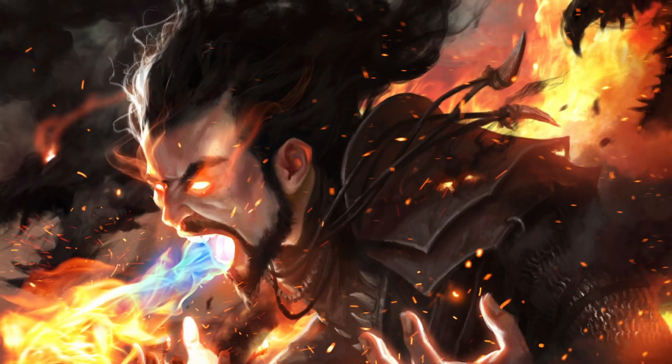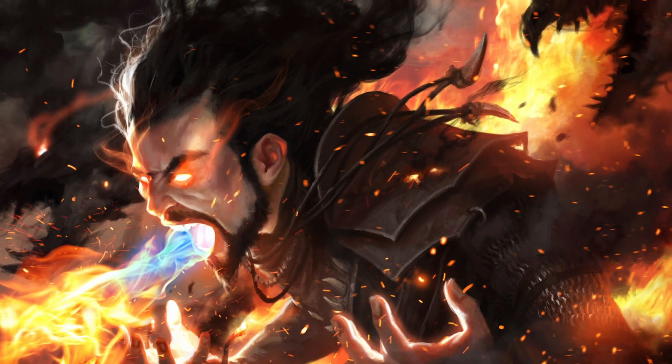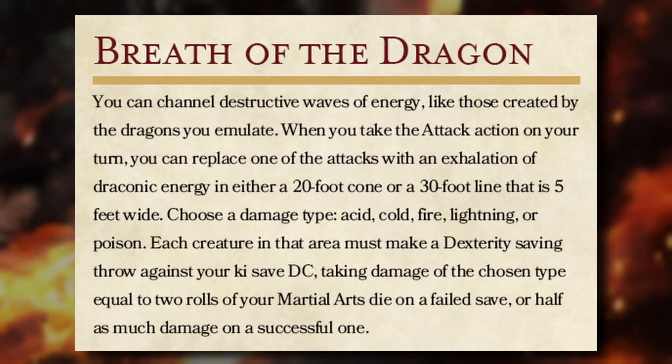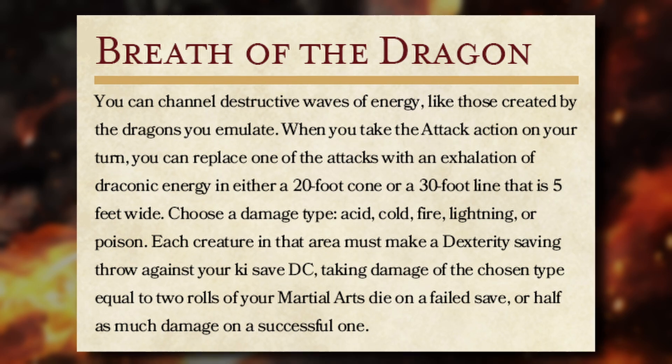Breath of the Dragon is the bread and butter feature for this subclass and is mechanically identical to its playtest version, but there is a slight change to its ki usage. Whenever we take the attack action, we can replace one of our attacks with a breath weapon. We have the choice to make it a 20-foot cone or a 30-foot line that's 5 feet wide, as well as decide its damage type, choosing from Acid, Cold, Fire, Lightning, and Poison. Those caught in the breath weapon must make a Dexterity saving throw, taking damage equal to 2 rolls of the martial arts die if they fail and half as much if they succeed.